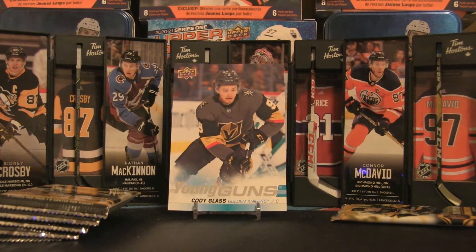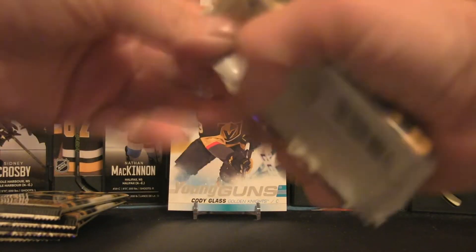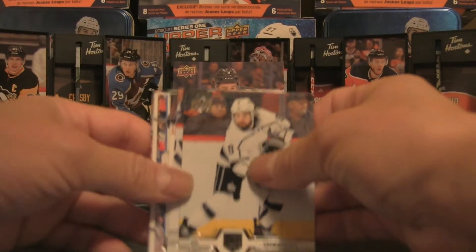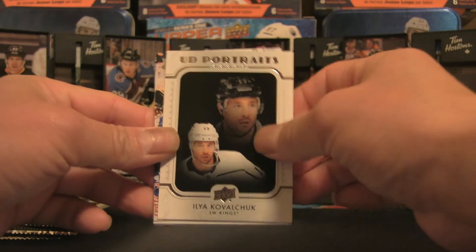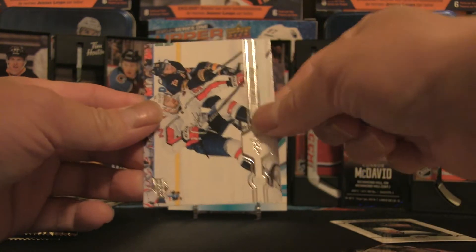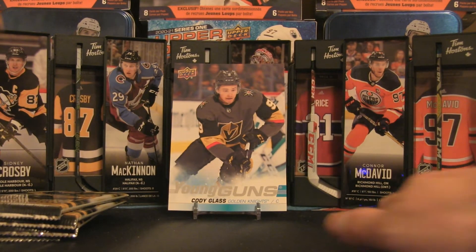All right, pack number two — as the packaging explodes. Let me see if we've got a Young Gun in this one. No, it's a portrait — a portrait of Ilya Kovalchuk with the Kings. So hit number one. The rest of the pack is all base, so there we are: one hit card, two packs down.